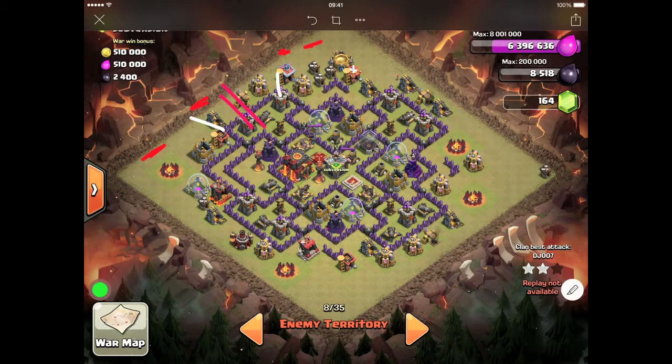After that, I was going to drop a jump spell right around there, so that you could jump into the wizard tower, the expo, the inferno, even the town hall. Basically, when everything got into this compartment, I was going to lightning spell the clan castle, rage my king, rage my queen, and make sure they could take out the enemy queen. I was hoping to get this expo and all of these defenses taken down. I was hoping to get the inferno tower down as well, but I couldn't take it out — the inferno tower stayed up.